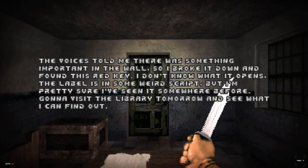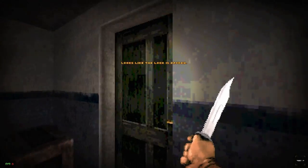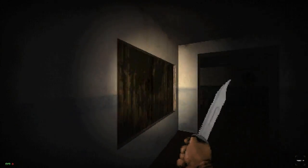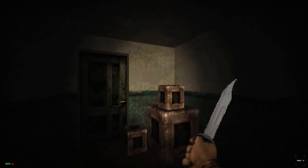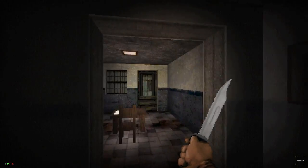'I'm gonna visit the library tomorrow and see what I can find out.' Something important on the wall, huh? It's definitely not crazy — it's the least crazy thing I've ever read. It'd be neat if we could see where he broke the wall. But this really gives that Silent Hill vibe so good.